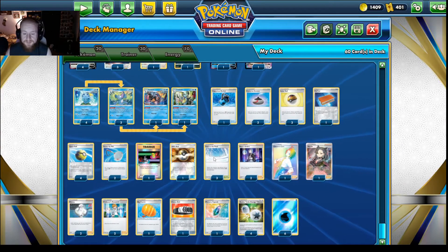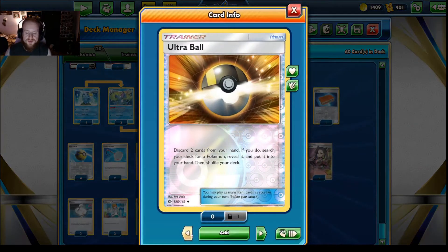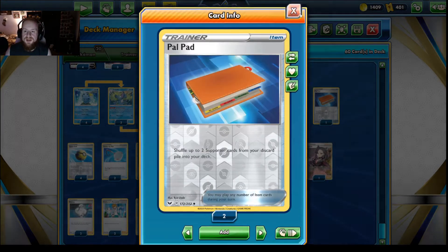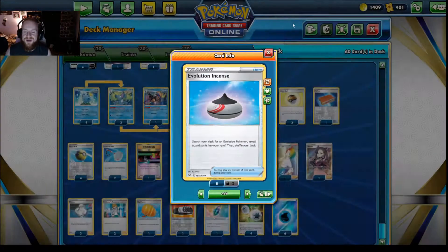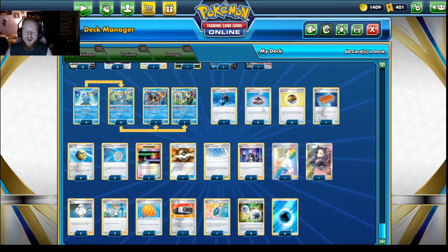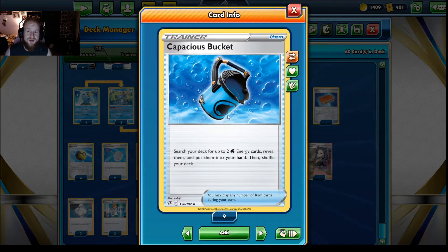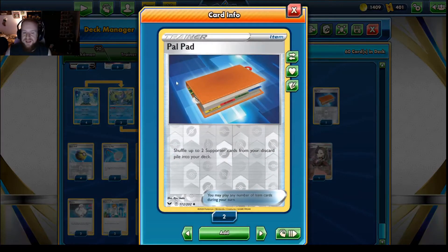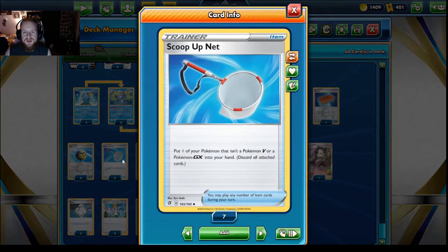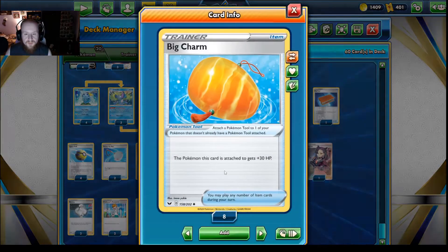For searching Pokemon, there's one Ultra Ball, four Quick Ball, three Level Ball, and three Evolution Incense. Level Ball grabs your Sobble and Drizzile; Evolution Incense grabs your Drizzile, Inteleon, Arceus VSTAR, and Gyarados VMAX. We also run Capacious Bucket, which lets you search your deck for up to two water energy. Pal Pad gets you supporters back, and Scoop Up Net lets you reuse your Drizzile or get your Inteleon line out of the active spot.